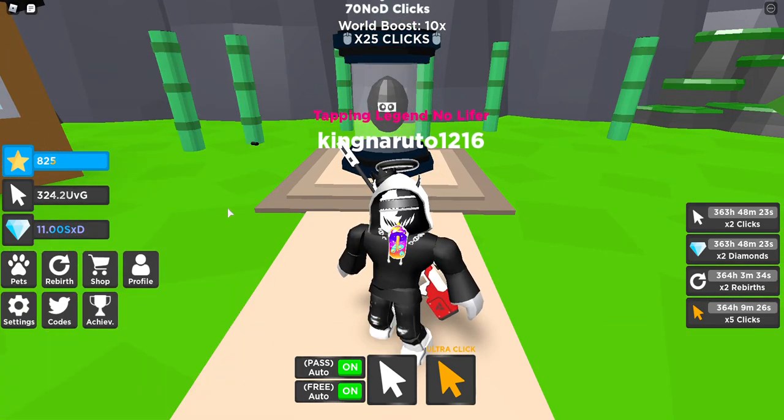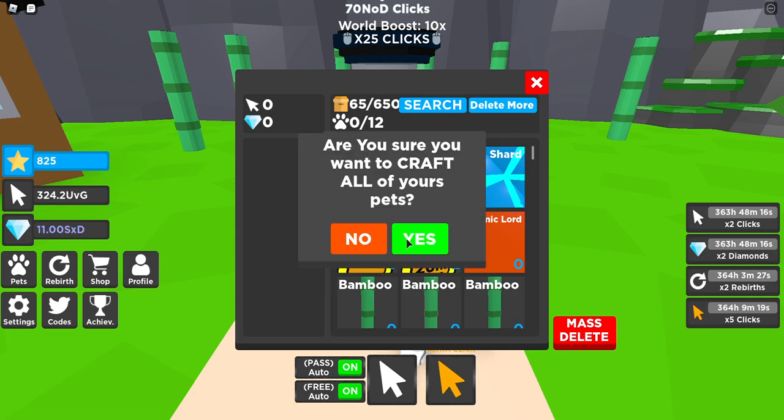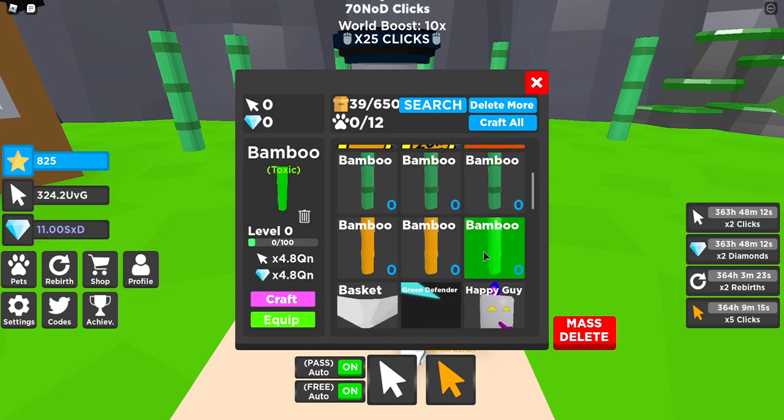Like oh my god. Two godlies were hatched in a row — that is cool. We got a toxic, it does 4.8 QN.